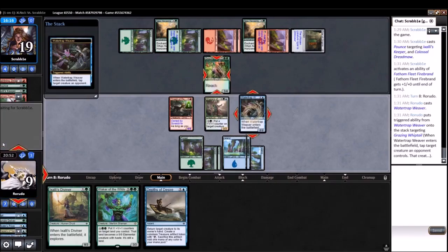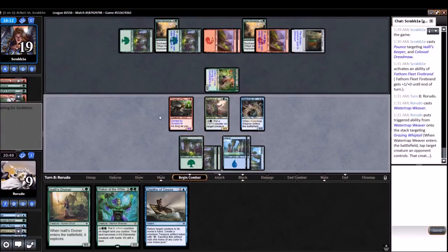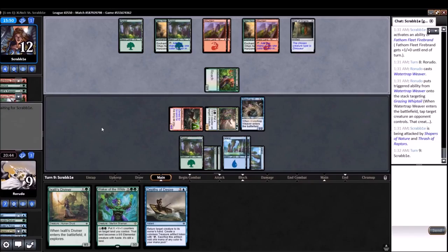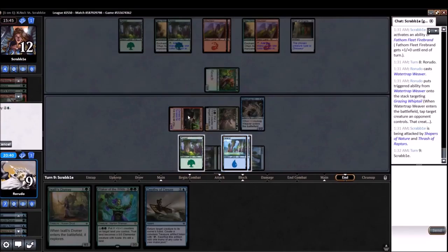I don't know if there's any hasty threats that we should really be playing in fear of here. Just in case, I'll hold up the Depths of Desire, try to limit what we can lose to. It's probably better to play out the Diviner here, but I do want to limit what we can lose to. What I will do is take the counter off of the Thrash and draw an extra card if there's nothing there.